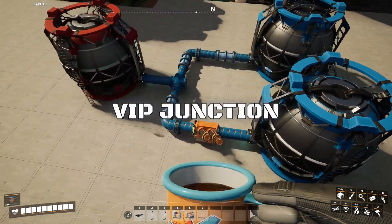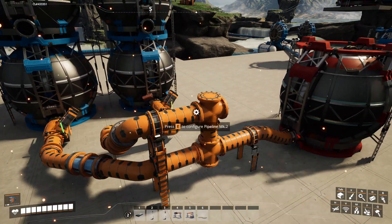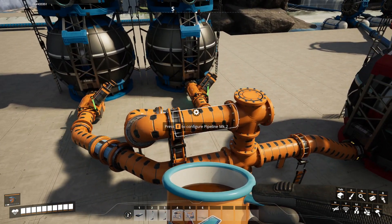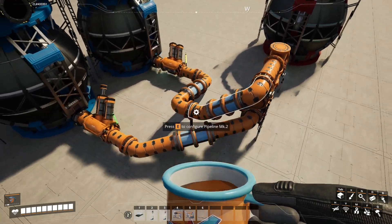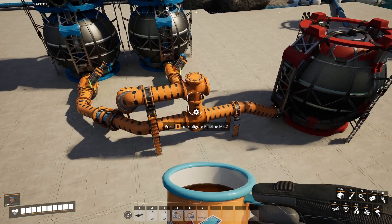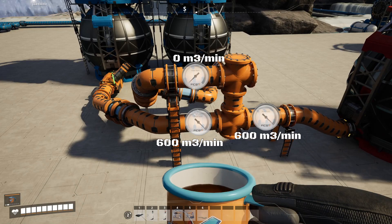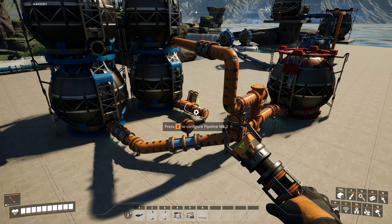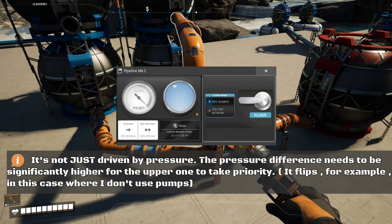Let's step it up with some advanced designs: VIP junctions. Prioritizing one input over another can be really useful, especially when handling liquid byproducts. A more reliable design is what the Satisfactory community calls a variable input priority junction, or VIP. You build a straight pipe, add a junction pointing upwards, and connect your secondary input to that junction. You can stack more inputs the same way. Thanks to how pressure works, the system will always prioritize the lower input first, then move to the higher ones. But be careful — this works because fluids lose pressure when lifted into the upper pipe. If your second input is already coming from above, it'll have higher pressure and the priority will flip.